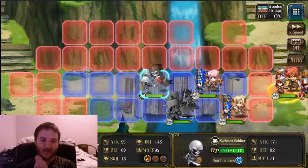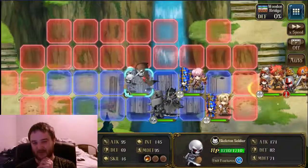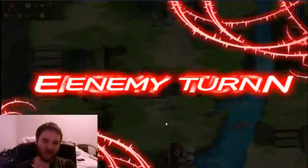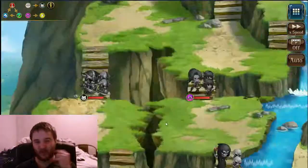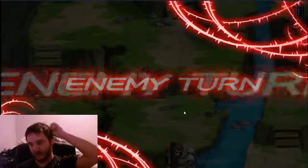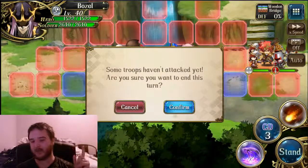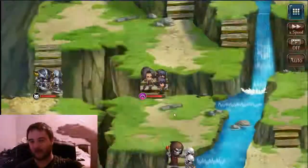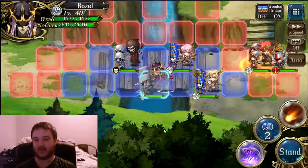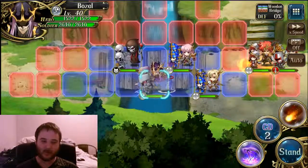I'm pretty sure that late game the summon would be really useless because the summon won't get stronger based on your equipment. The more you get better stuff — like six-star max-level equipment — I guess the gap will be huge, unless they scale the units in some way. Like maybe at level 60 it's equivalent to a unit with four-star max-level equipment for example.